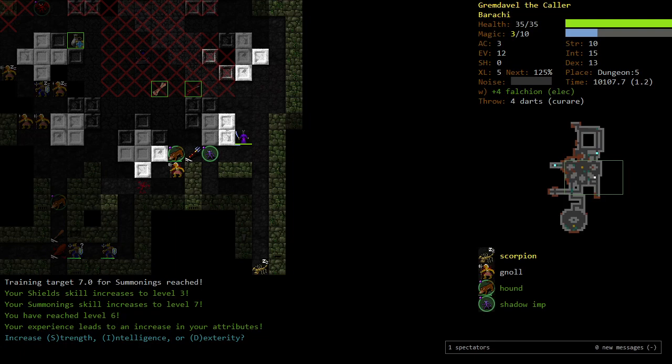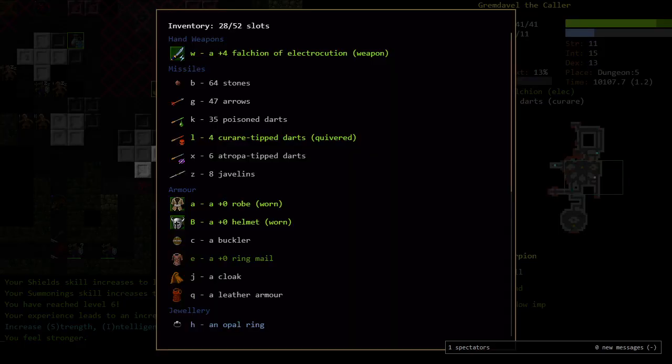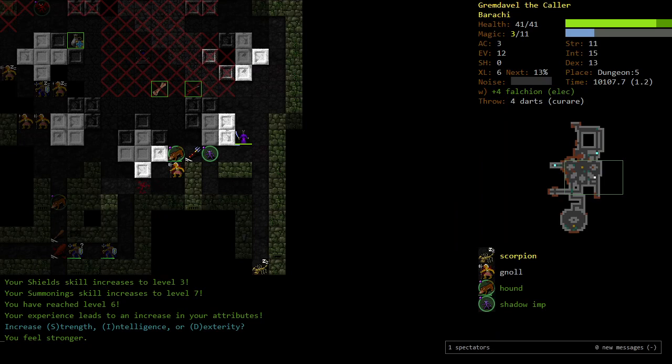Do we keep going strength? I really need to figure out how much strength we should get. I'm going to get one more strength here. The amount of strength you want is related to what armor you want to wear — it's the encumbrance rating. I think we want strength as good as the encumbrance rating of the highest armor we want. In theory we could wear ringmail, so maybe that's it for strength for a good while.